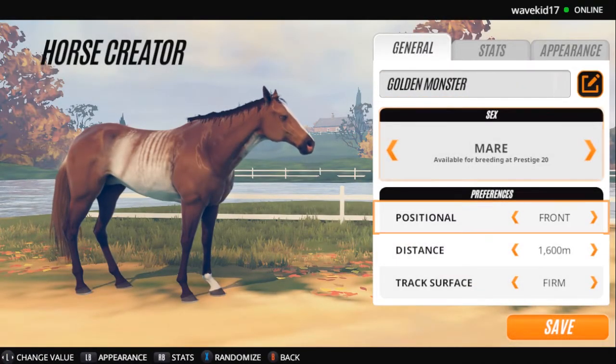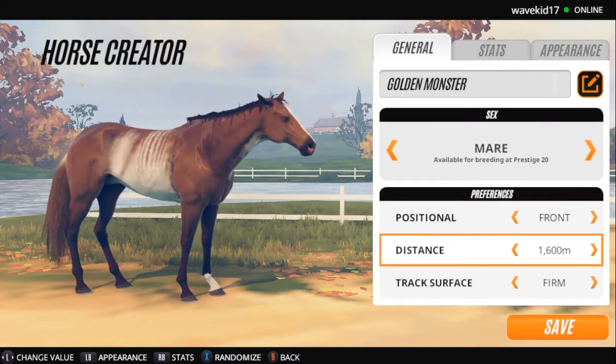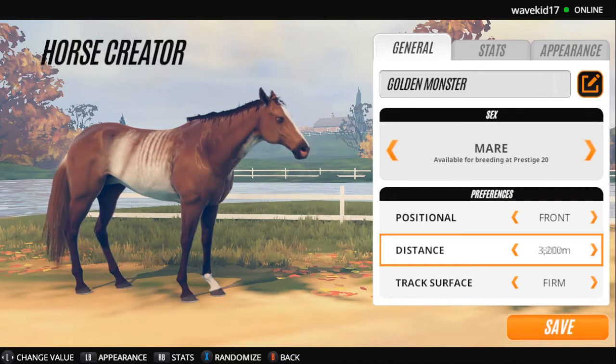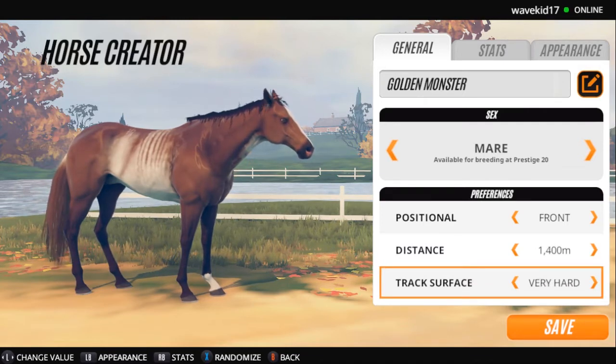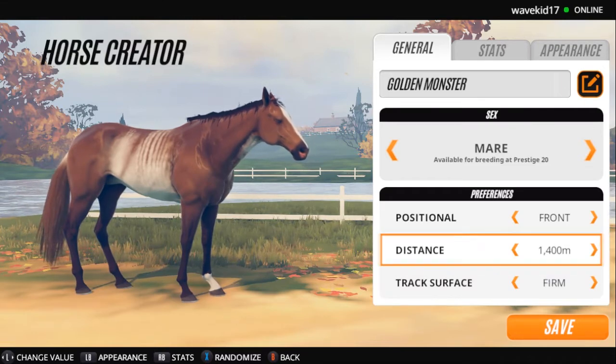So of course we will put her as a mare. Her running position was front distance. She was a sprinter, so I would say the shortest distance I could go, which is between 800 to 1600 meters. I would say we'll go ahead and give her a range of at least 1400 meters. And as far as the surface, I'm pretty sure she liked the turf, so I'll just stick to firm.